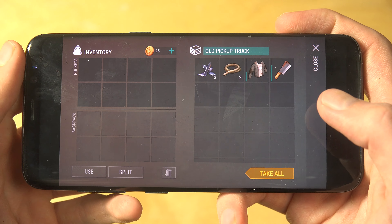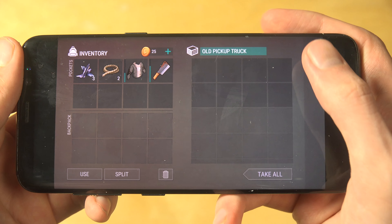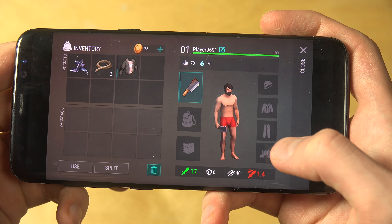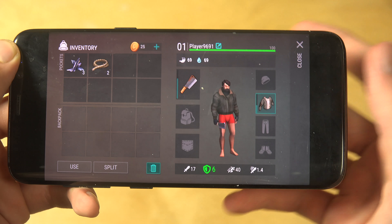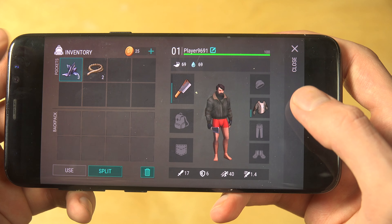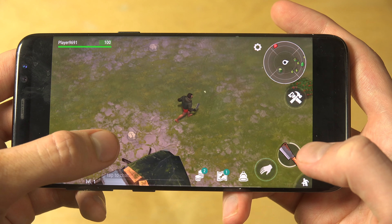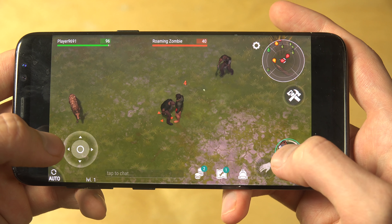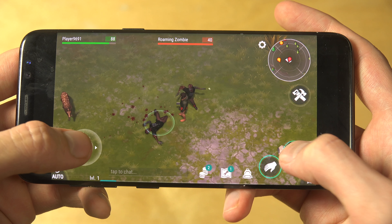You can craft a lot of things in this game. Here I found an old pickup truck — I can take all of these things. I want to place this one in my hand and use it. I also have some rope and scrap metal. You also have zombies in this game — there they are!